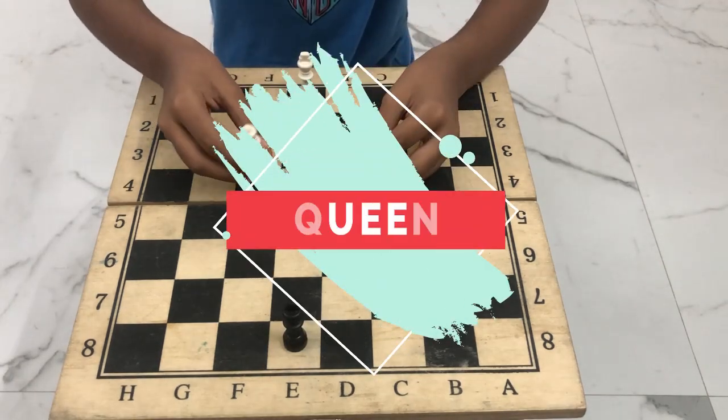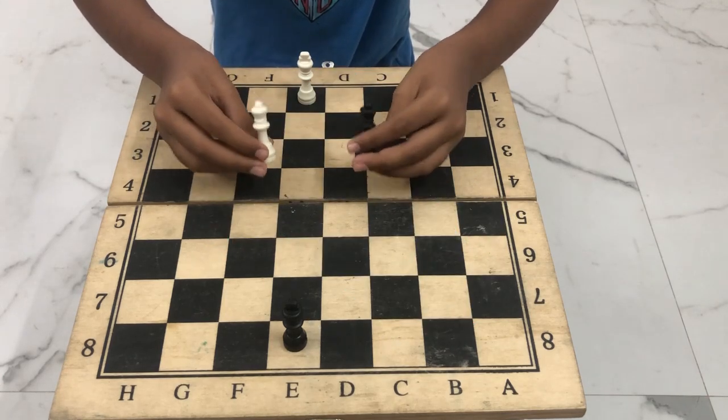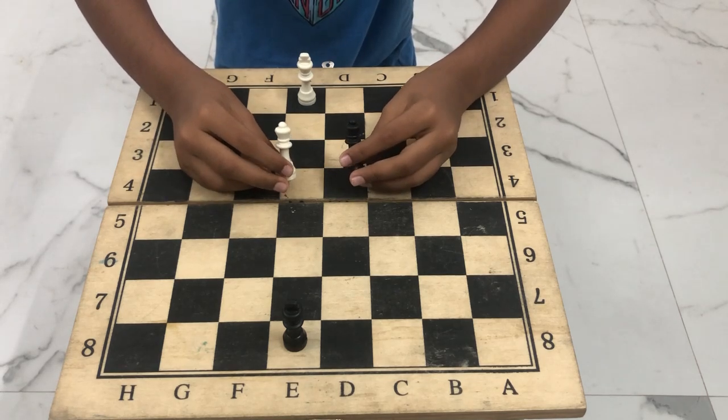Next, we're going to talk about the queen. Unlike the king, it's valuable, and it's actually the most powerful piece on the board.